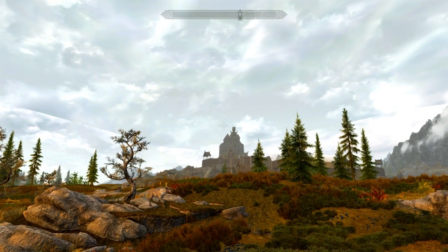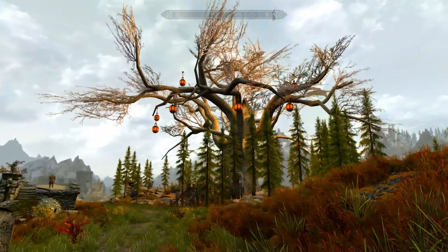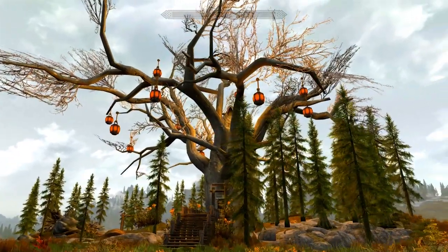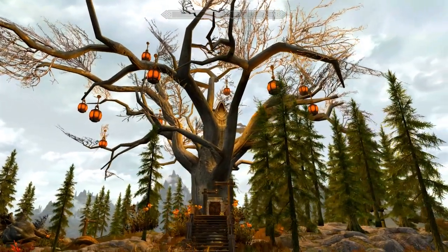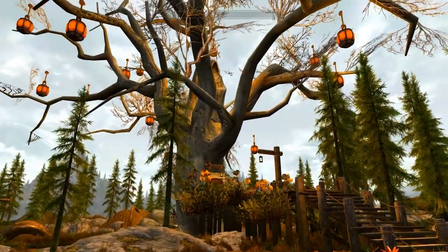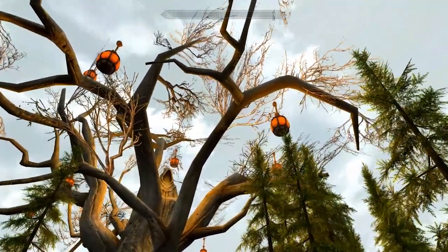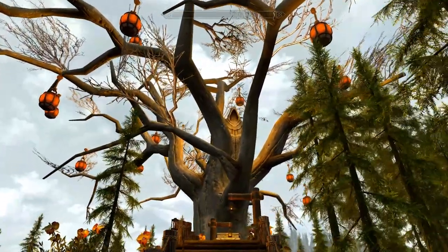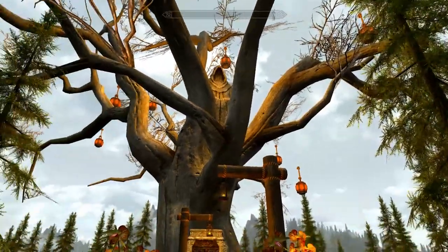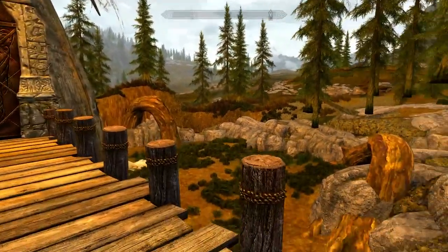Tyler, we start mod number two just outside of Whiterun, and it's this big tree. Specifically it's Gray's Tree Home — Tree Home is two words. If you try typing it into Bethesda.net with one word you're never gonna find it, because it's a garbage site. You've got to put the space in, guaranteed. What a beautiful looking tree — I love all the big lanterns on it. They're not exactly connecting, but I almost don't care because of how outside of this world it feels. It's floating lanterns — there's also a man in the tree, what do you expect?